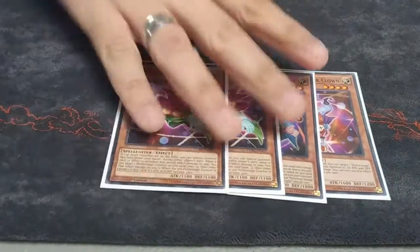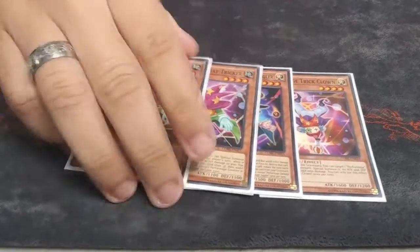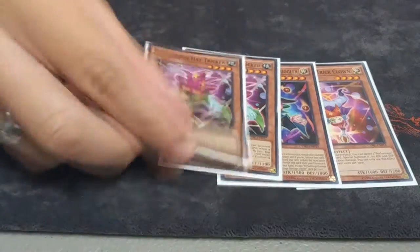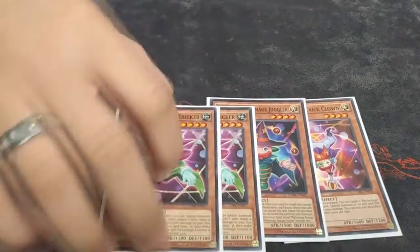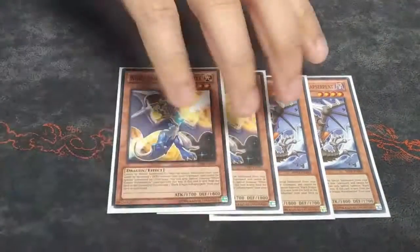I played four Performages — one Trick Clown, one Damage Juggler, and double Hat Tricker. I love these cards; when Trick Clown got banned I was so upset. Since you're blinding second, these are an extra way to extend — they're Level 4s so you can make cards like Number 41 and 101, and Hat Tricker is a Level 4 Earth so you can make Material Beast going first against Sky Striker.